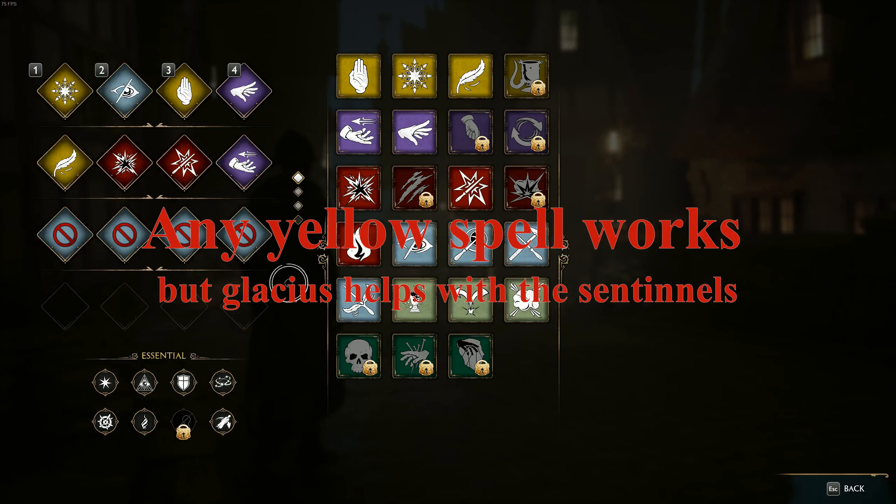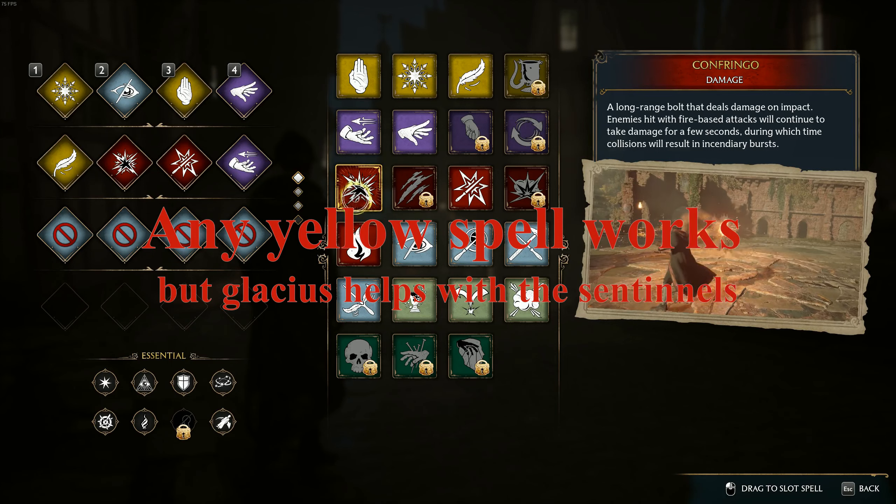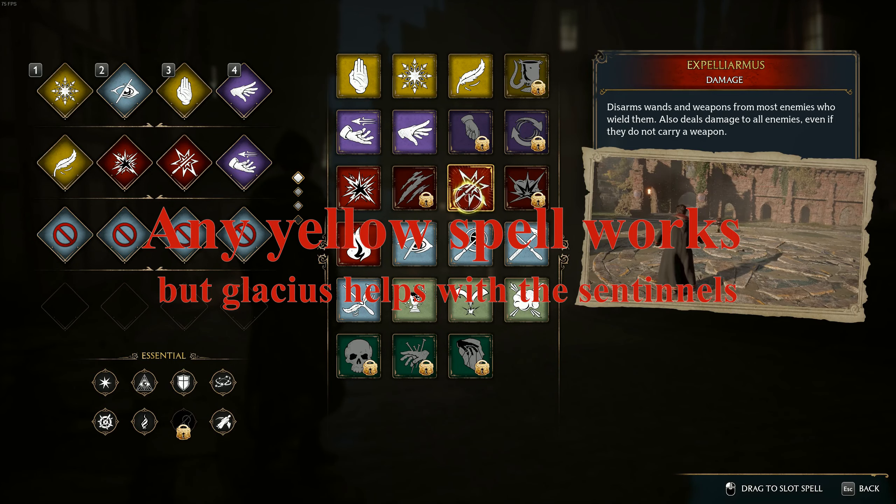With this strategy you'll be using Confringo, Glacius, and Expelliarmus — so have those equipped.